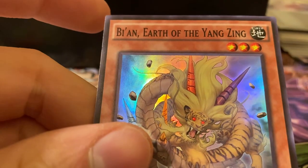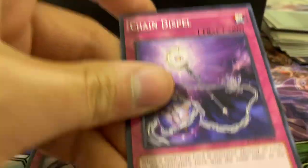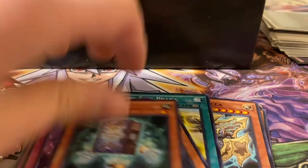Shaddoll Falco. Another super rare. Beyond Earth of the Yang-Zing. Chain Dispel. Recover — oh, that sees some competitive play. Cloud Castle.